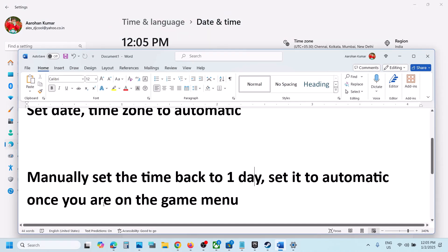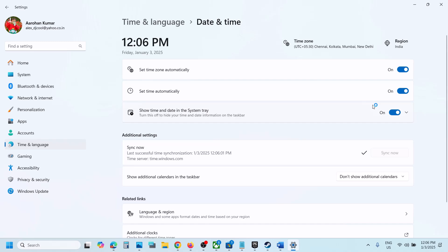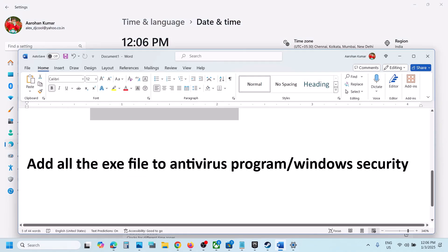Once the game is up and running and you're on the game menu, go back to Date and Time and turn Set Time Automatically back on. If still not working, the next step is to add all the exe files to your antivirus program.